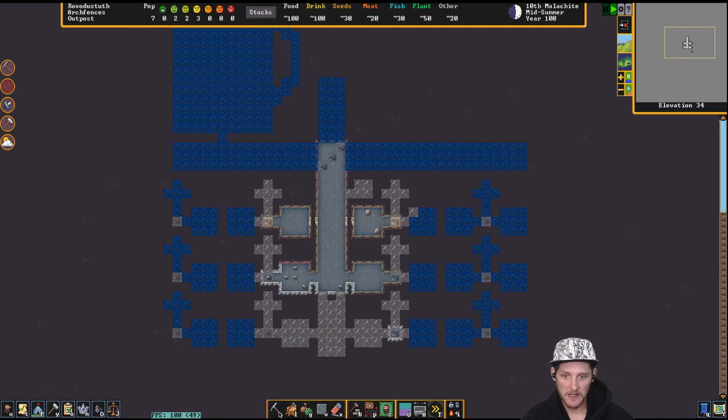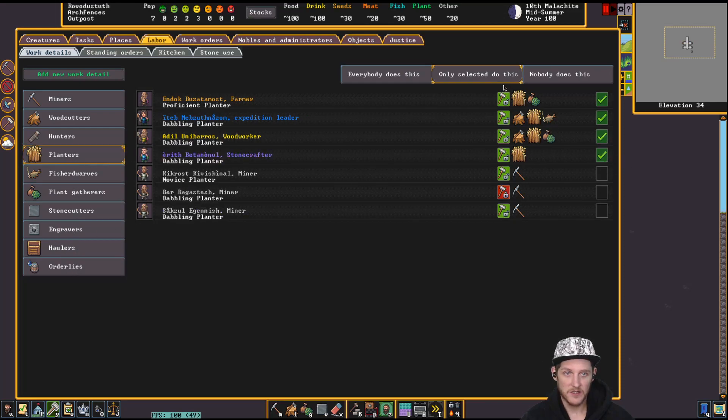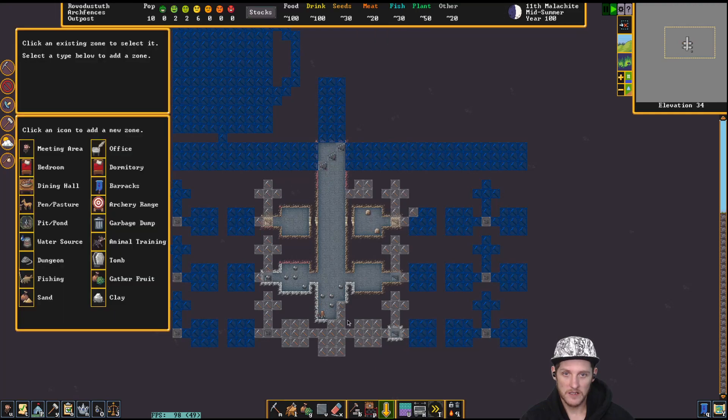Somebody gave a helpful comment about plant gatherers — we can change this so just a couple of people do plant gathering and planters only do planting. We do have one dedicated miner, which is good. And look at that — we already got some migrants. I want to prioritize mining this one right here — somebody do it.